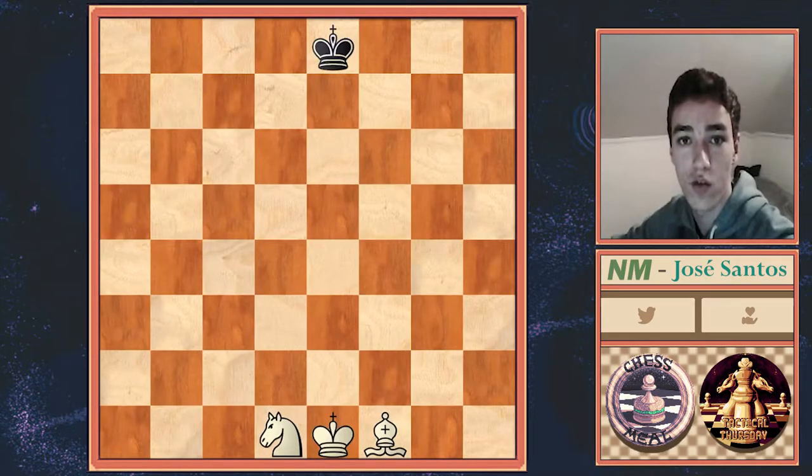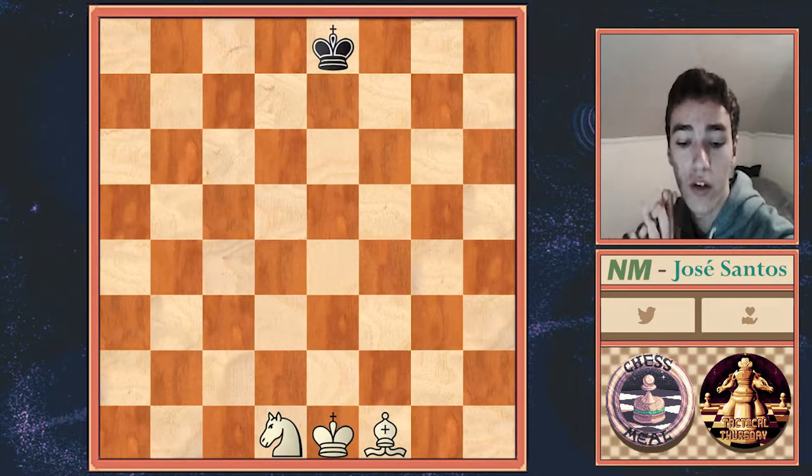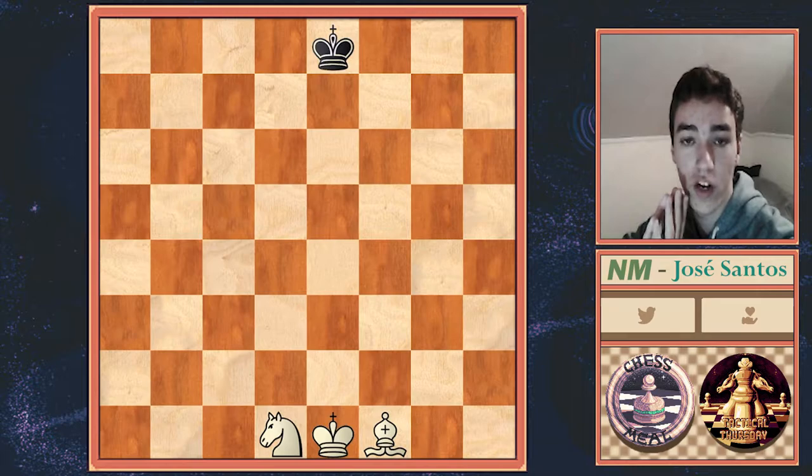Hello everyone, this is Nasson Masters Josebar here, and today I'll be talking about how to deliver checkmate with Bishop and Knight against a lone king. Now this endgame is quite commonly known to be a tricky endgame to deliver checkmate with, and many times it lands in a draw when in reality it is completely winning for the side that has the Knight and Bishop.